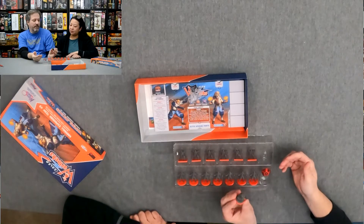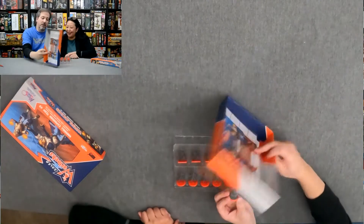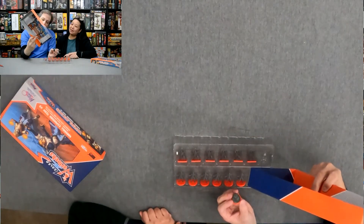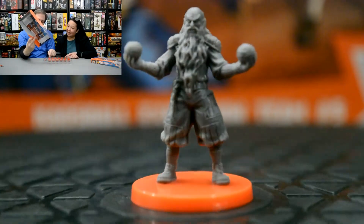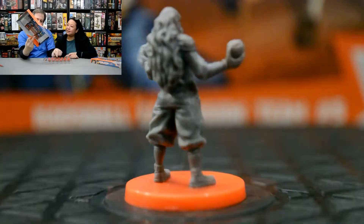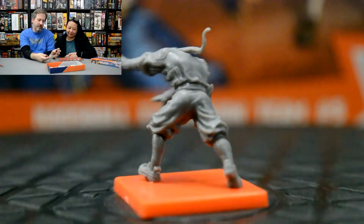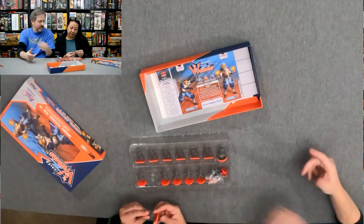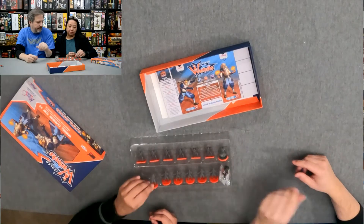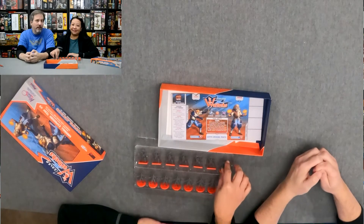Their coach captain has that Elton John look. I was going to say Harry Potter look. Well, from here it does look like Elton John. These seven right here are the runners. Those are the bruisers. And then you have the coach figure. Each team has a special die. That first one looks good — just one of the several teams for Chaos Ball by Cmon.